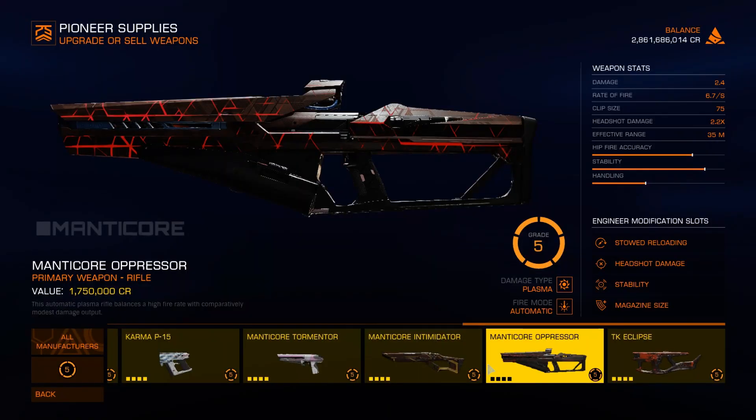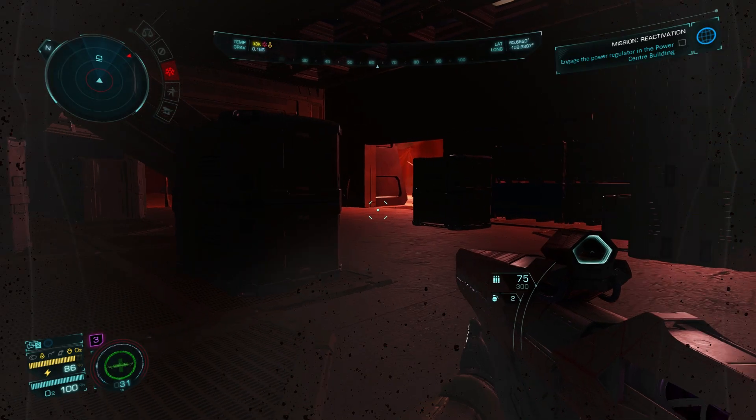This is the Manticore Oppressor. It is the worst gun in the game at killing humans and it's also the worst gun at killing Thargoid drones. It's kind of meant to be like a plasma SMG but it does very little damage, as you'll soon see. You could actually quadruple its damage and it would still be terrible.